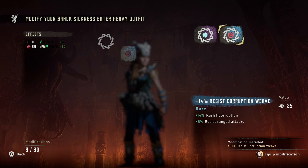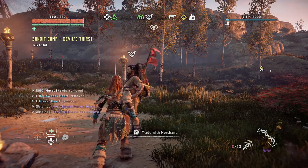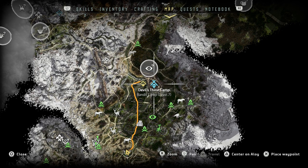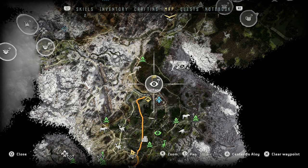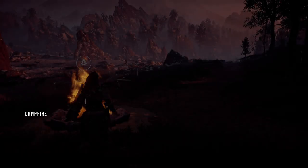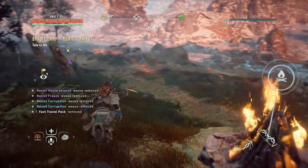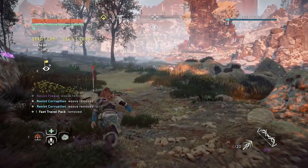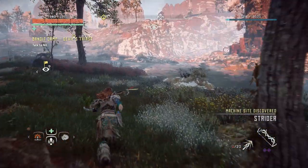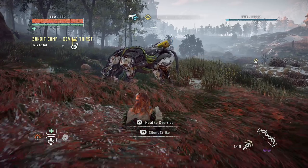All right, let's do this quest. Let's go to the Devil's Thirst camp and take that one over first. We're going to do the vantage points and fast travel over here. We are there. It is probably going to rain — don't ask me why; each time I'm here it starts to rain, maybe now, maybe a bit later.